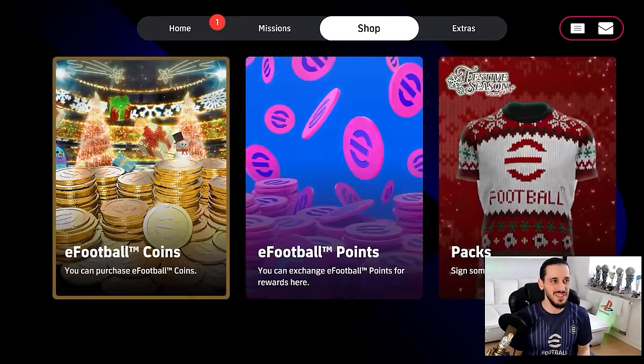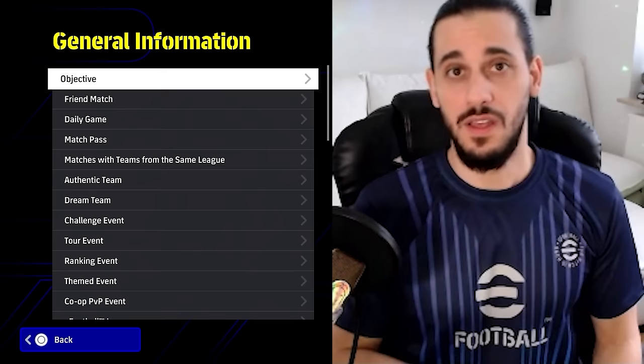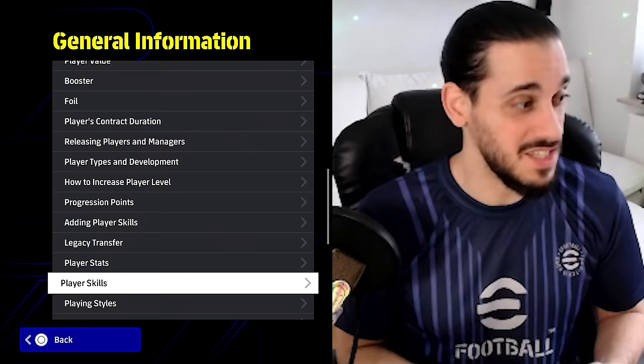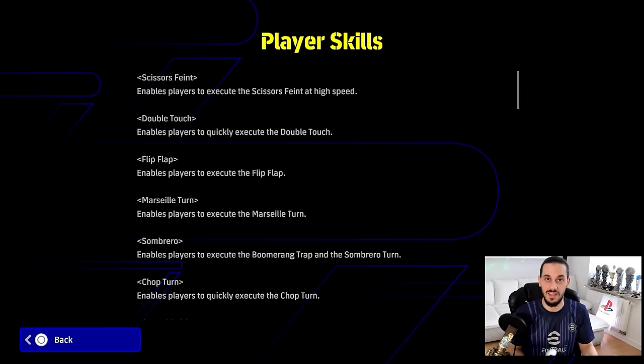You can answer most of your questions in the extra section — go into the Help section and then General Information. Here you can see every topic from objectives to the Dream Team mode, all events, player stats, and player skills and their meanings. For example, Scissors Paint enables players to execute the scissors paint at high speed. You can look up everything in the Help section under General Information.